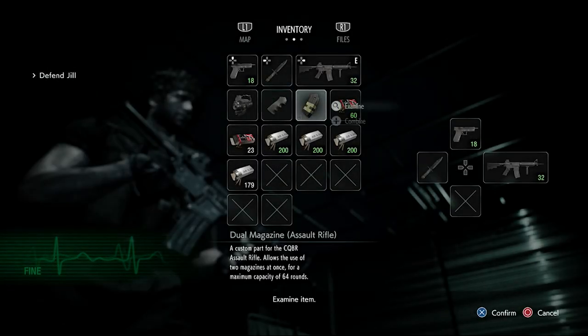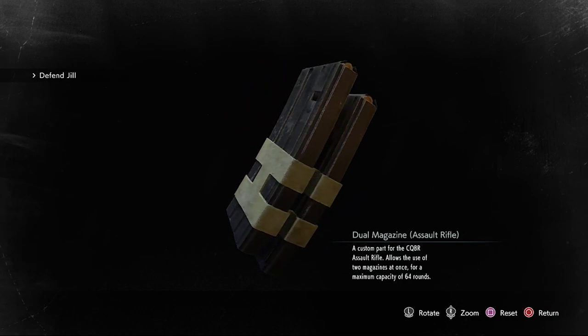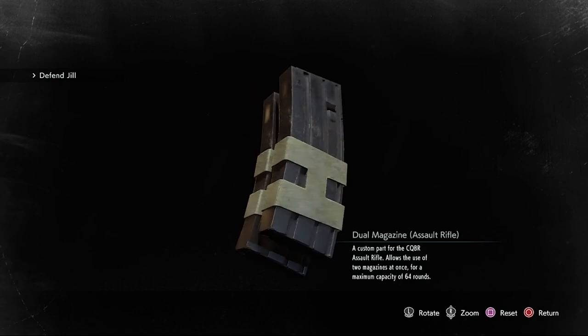And finally, you've got the Dual Magazine. It allows the use of two magazines at once, for a maximum capacity of 64 rounds. Why does this seem totally unrealistic, though?